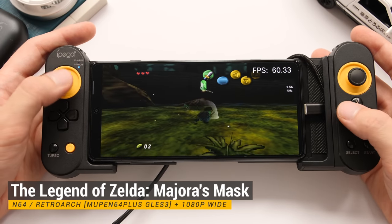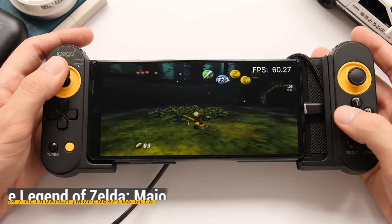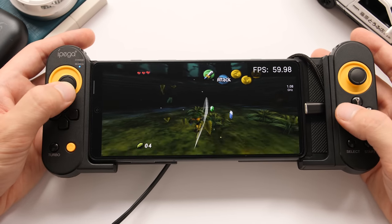Now let's take a look at N64 performance using the Mupen 64 Plus GLES 3 core. I have the resolution set to 1080p, and we are using the wide adjusted setting to fill out the screen.